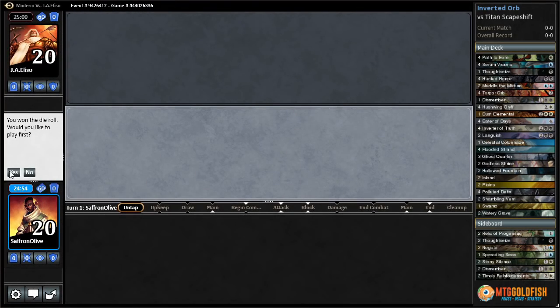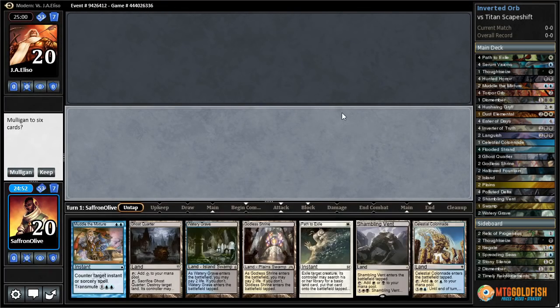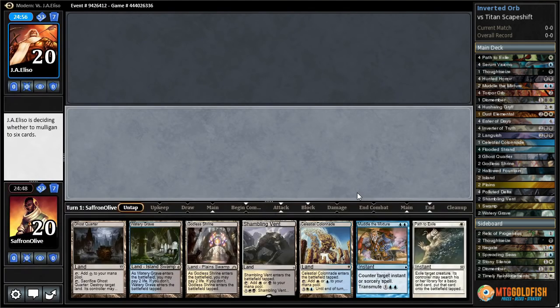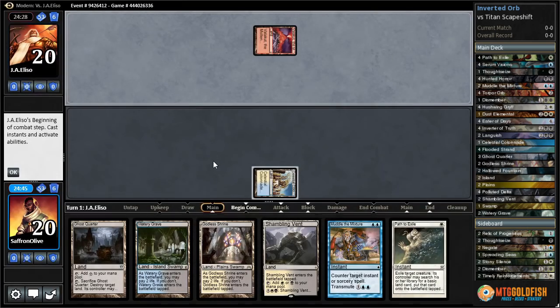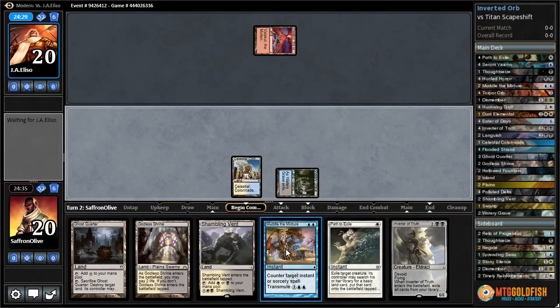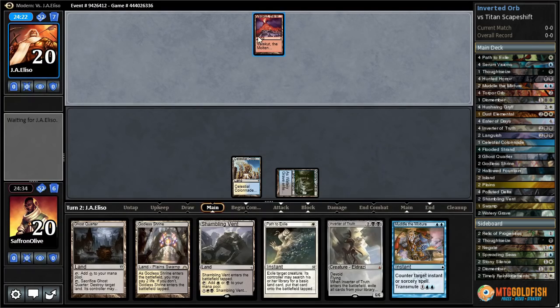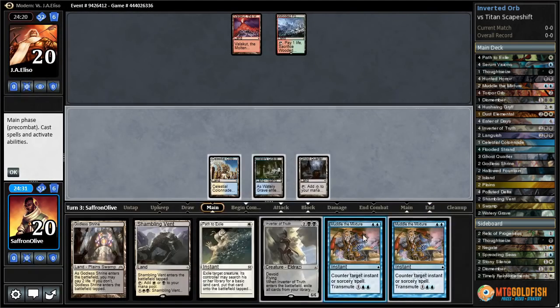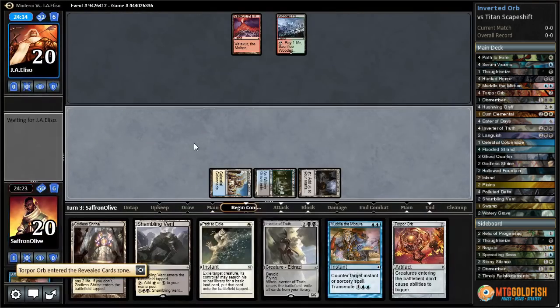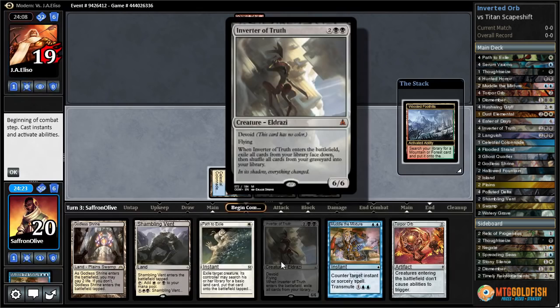Alright everyone, it's Against the Odds time. We are finally playing Inverter of Truth, and we also get to play another sweet card people have been asking about for a long time — so this is kind of a two-for-one this week on Against the Odds. Valakut here, there's Inverter of Truth, Watery Grave tapped. Next turn we can Muddle for our Torpor Orb. Eventually we're going to have to Ghost Quarter this Valakut. There's another Muddle — let's transmute to get a Torpor Orb.